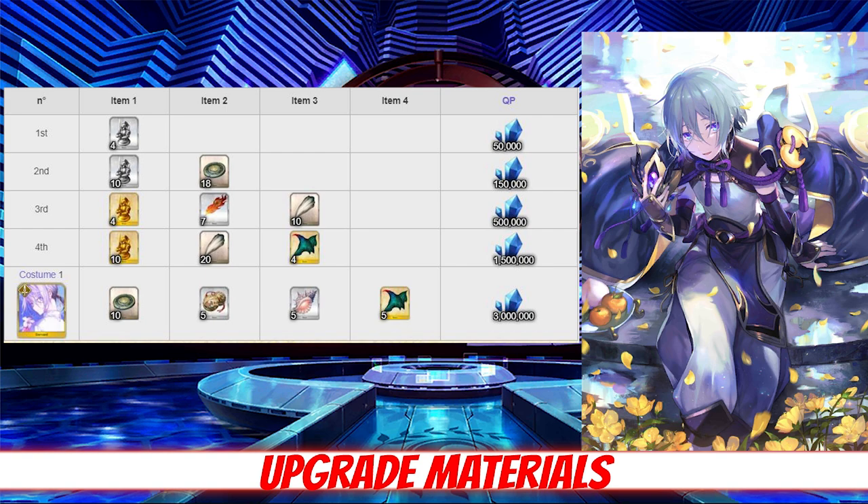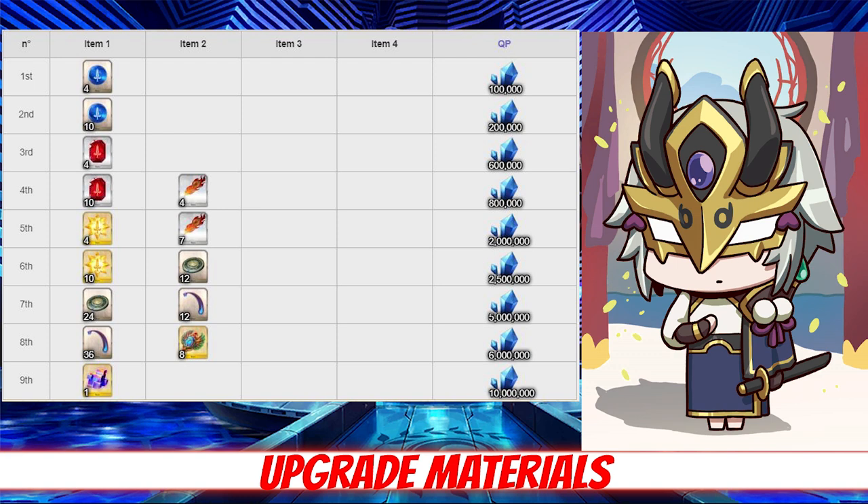For his skill leveling, Lanling is going to require 11 Phoenix Plumes, 36 Hero's Proof, 48 Stingers, and 8 Scarabs per skill. Stingers can be farmed at the Field of Reeds in Babylonia with a 62% drop rate, and Scarabs have a 12% drop rate at the Great Temple in Camelot.